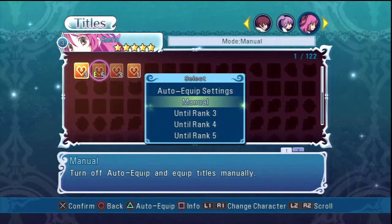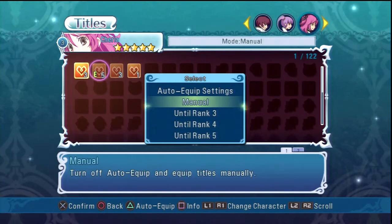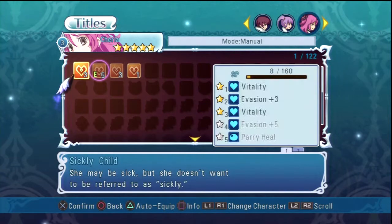You can automatically select stuff to be equipped and unequipped. Auto equip titles until they all reach rank three, auto equip tiles so they reach rank four. I got that, but I'd rather do it myself. Whoops, now I'm pressing all the wrong buttons.